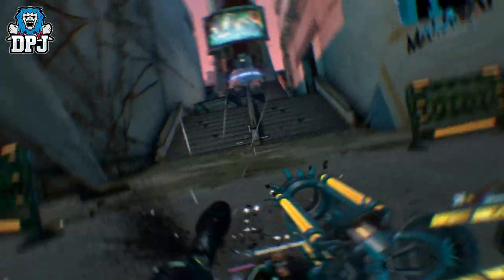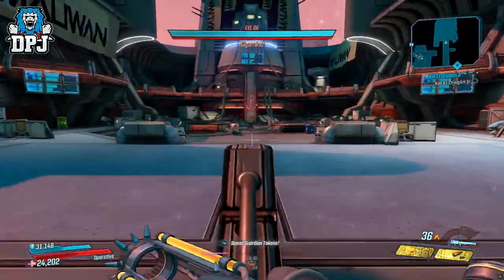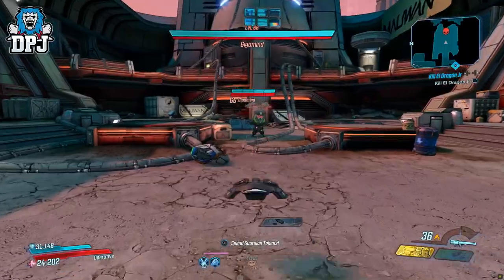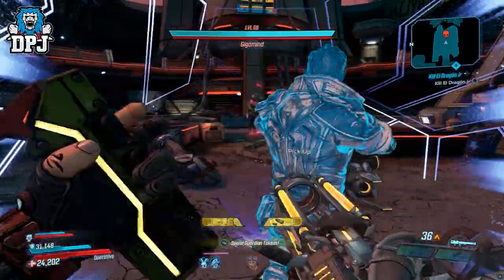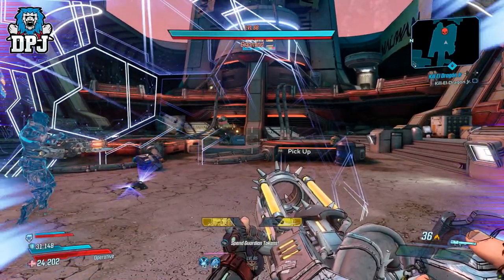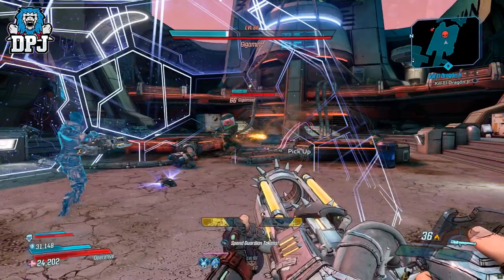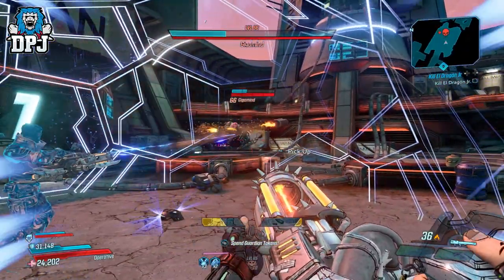Looking at this thing in action, it's quite clear what kind of weapon it is. Hold down the trigger, release rockets which have slow travel times, and just watch enemies melt. I used this on a build that wasn't set up for launchers or COV damage and it was still utterly destroying enemies and bosses. Who'd have thought the best launchers going forward with DLCs would be COV — this definitely wasn't the case upon release.